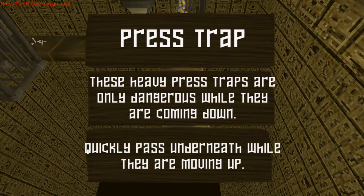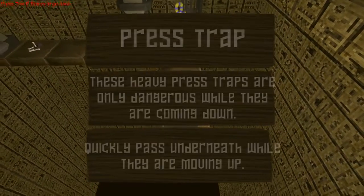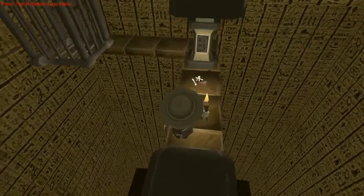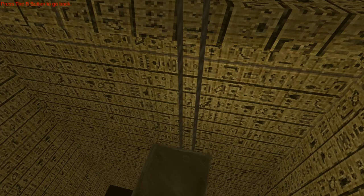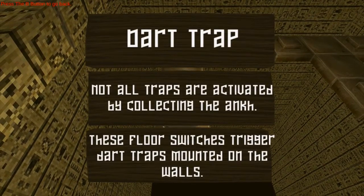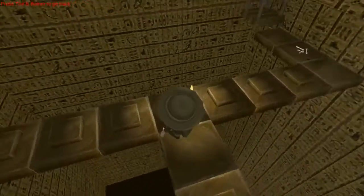Press traps — these heavy traps are dangerous, quickly pass underneath while they're moving up. Interesting to see what happens when it crushes you — you want me to just stand in it? Oh — you only have one death animation. They didn't even factor in 'I have been crushed, time to fall down slowly.' Wow these camera angles. Just gotta rely on that clipping camera — like, how am I touching that torch? They clearly landed on my hand but I mean...